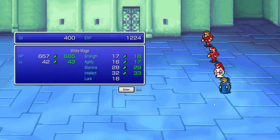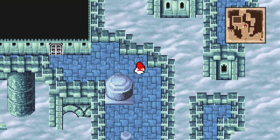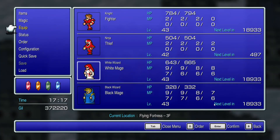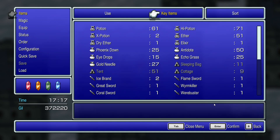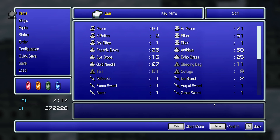Middling level for Fighter, actually not a bad level for White Mage, poor level for Black Mage — but that's to be expected. These items would be super useful if I hadn't already bought one for everybody. I don't really have anything left to buy, even in terms of equipment or items — there's no point in buying a lot more.